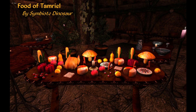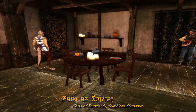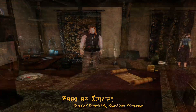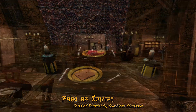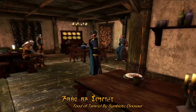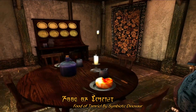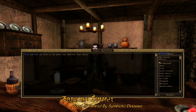For our Items Mod of the Week this week, we have Food of Tamriel by Symbiote Dinosaur. Food of Tamriel sets out to do a number of things. Most notably, it tries to populate the various empty plates one finds in taverns with actual food items. For one reason or another, Bethesda decided to leave all these plates empty when they were first designing the game, possibly because they only had about six people working on it and didn't have enough time for detailing. Food of Tamriel helps improve these environments with just a little bit of extra detailing.